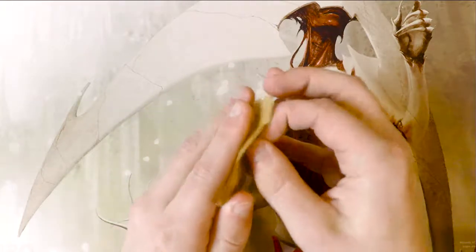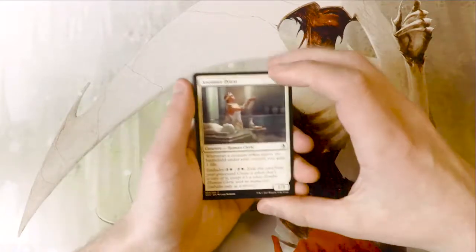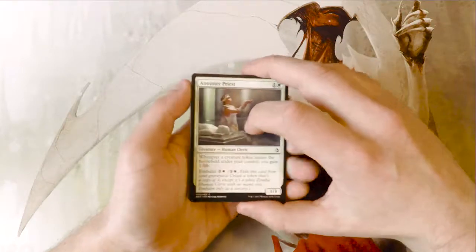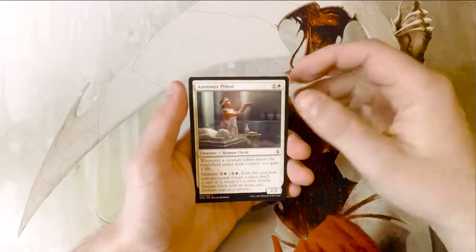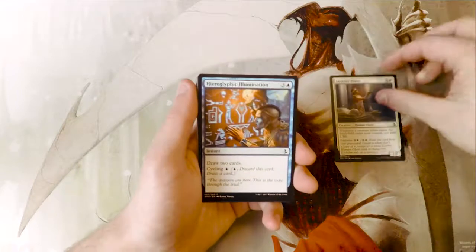They're not the best — they're no Expedition by any means — but some of them actually look quite good. Apart from that, Hazoret is sitting at the top and is probably the only card I'm super excited about opening. I'm a little pessimistic about this set, so we'll see what we get. Anointer Priest is our first common.